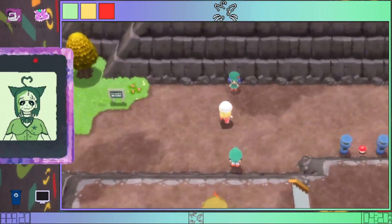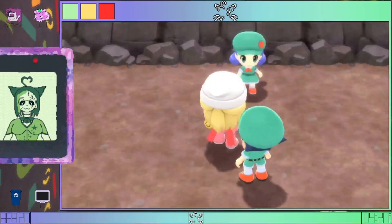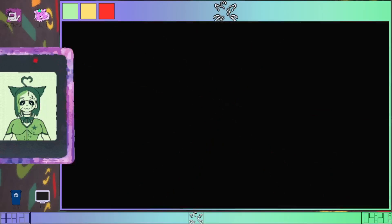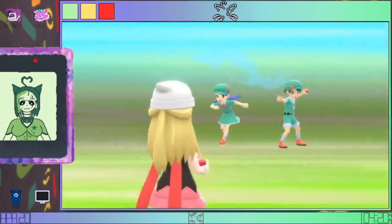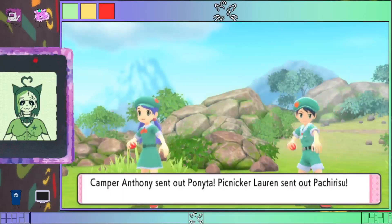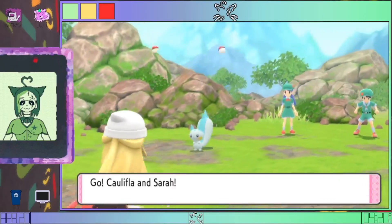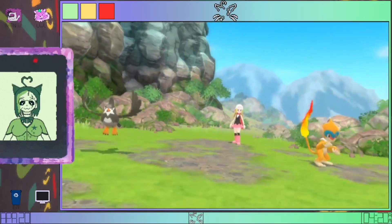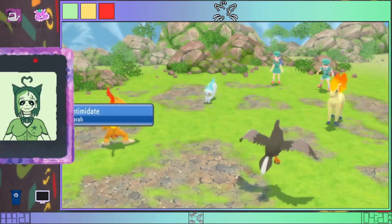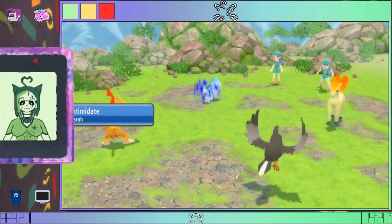I have a pretty strong suspicion that we do not need anything in Mount Coronet at this point. Let's see — we can get a Dawn Stone as soon as we get Surf, that'll be nice. I won't remember that though. I already know I am not going to remember that at all.